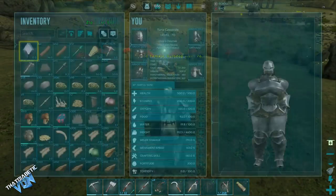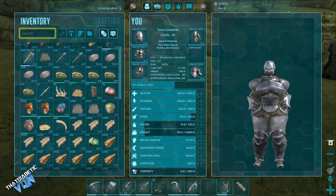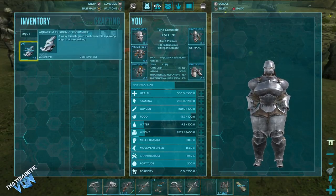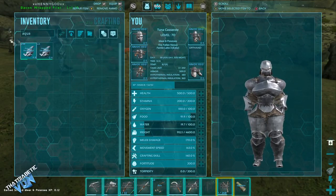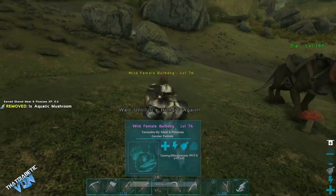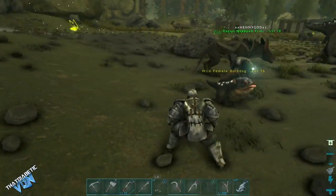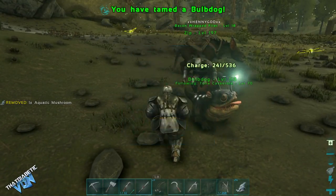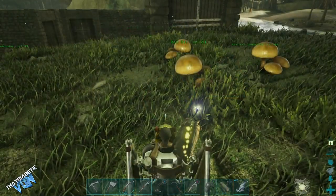Once you've found one of these guys, you're ready to tame them. The taming method is a passive tame — it requires aquatic mushrooms, which will give you the best taming effectiveness. Put the aquatic mushrooms on your hotbar in the last slot, then simply walk up to the bulb dog and press Y or E for PC players, or Triangle for PS4 players, and it will passively feed the bulb dog. Once you've fed him enough times, he will be yours.